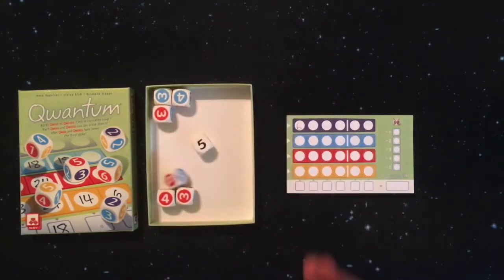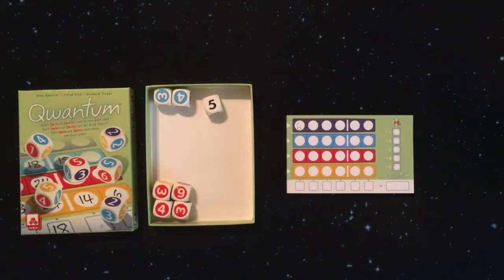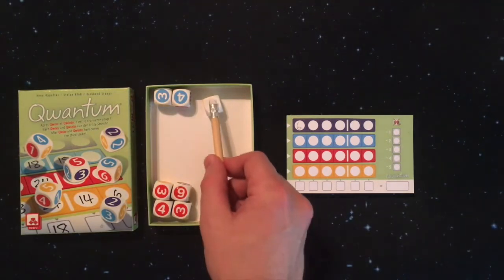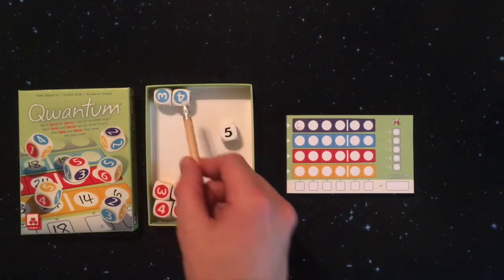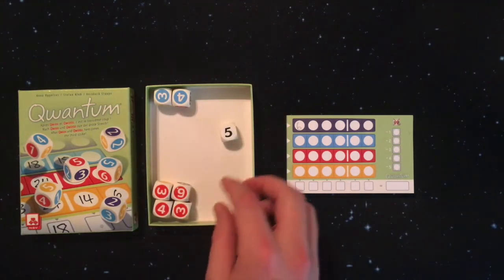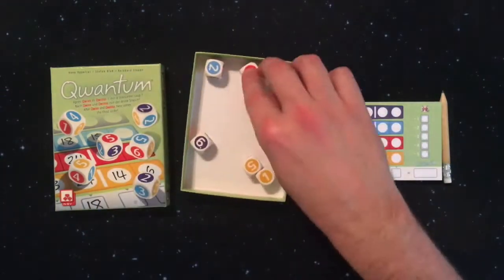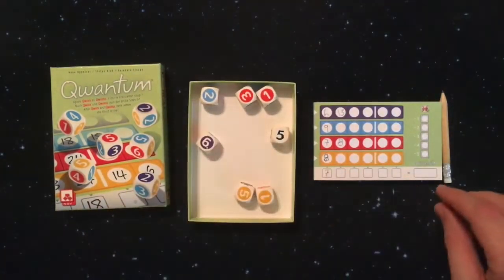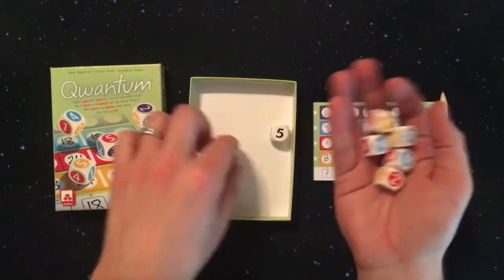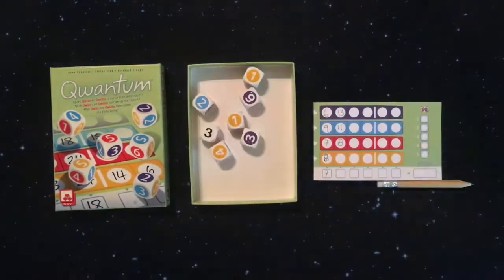All other players, including the active player, can then choose from the remaining colors and do the same — adding the numbers of a single color together and adding it to the white die. The active player must write down at least one number during their turn, or else they will need to mark off a misthrow on the right side of their score sheet. The first misthrow causes negative one point, the next negative two, and so on until the fifth gives negative five points.